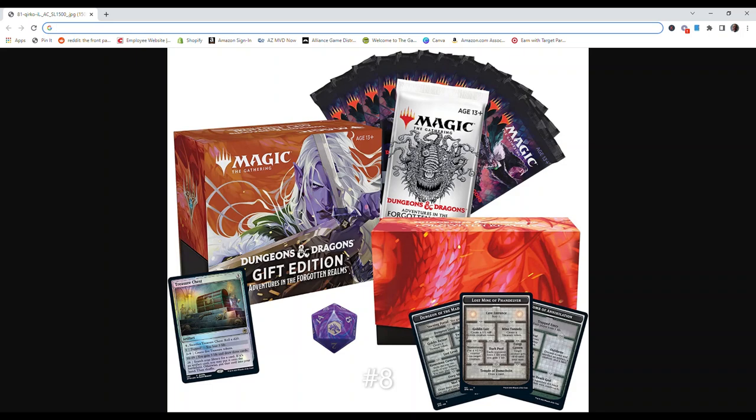Number 8 is Dungeons & Dragons Adventures in the Forgotten Realms Gift Edition. Magic joins the party — Magic the Gathering and Dungeons & Dragons have partied up for a card set made in nerd heaven. Delve into dungeons, fill your battlefields with dragons, cast iconic spells like Wish and Power Word Kill, and fight alongside the famous Drizzt Do'Urden or sign a contract with the Archfiend Asmodeus. Full of beloved D&D characters, monsters, and magic items, explore the storied world of the Forgotten Realms in the deepest strategy card game there is.